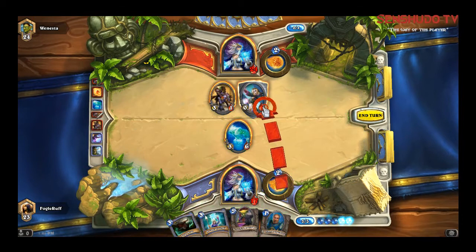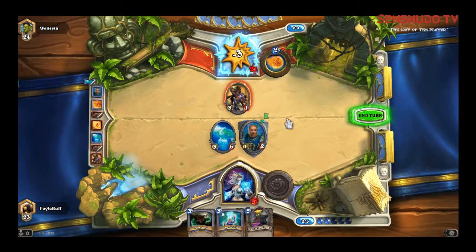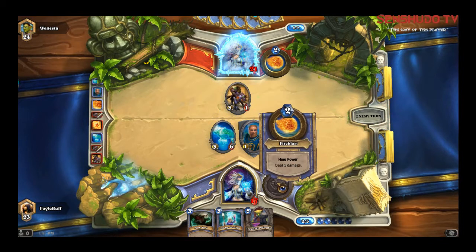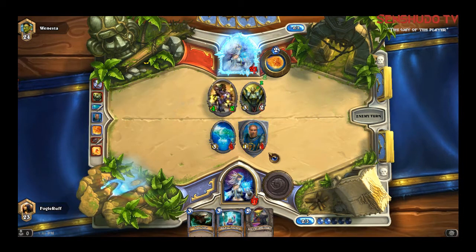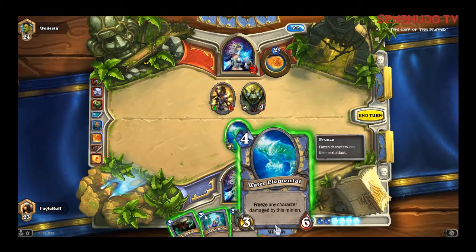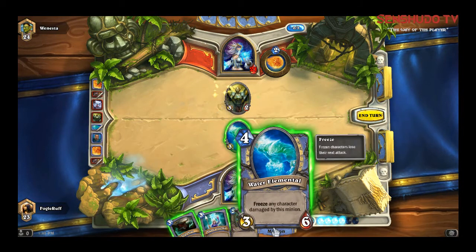I'm going to take you out with that. Still use taunt, so that protects him. I'm going to take away his health. I can always take him out with my ability here — hero powers — that deals one damage and takes two mana. He's just taking away that. I'll take you on with that. Freeze all characters damaged by this minion, okay. So I can have another one of him, or I could freeze all of his minions, or draw two cards and then obviously attack. I'm going to do that.